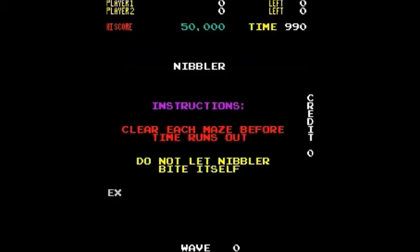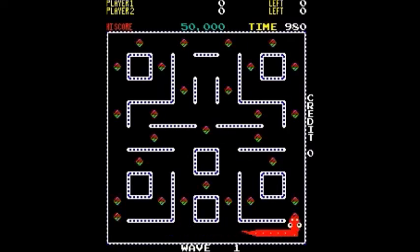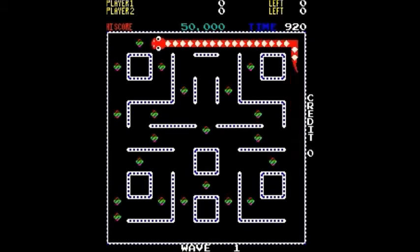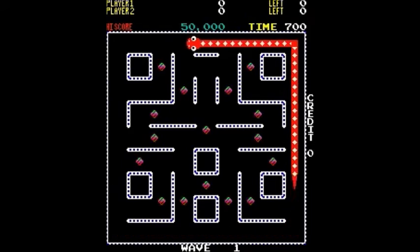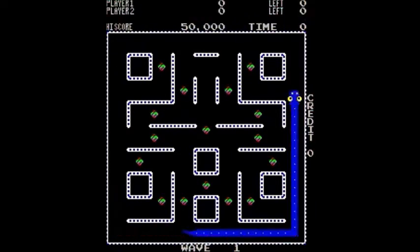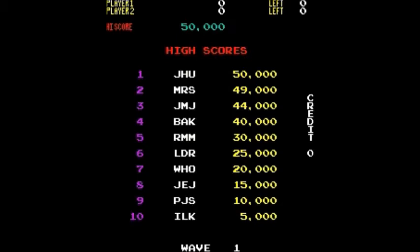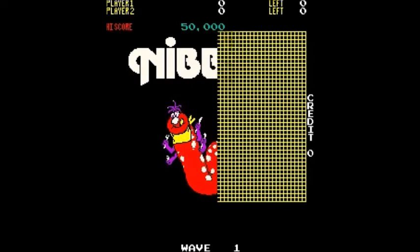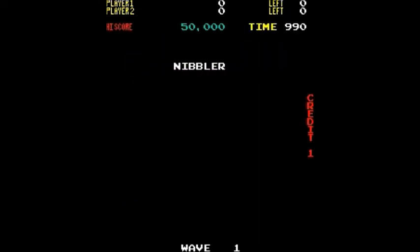This is a semi-classic among hardcore arcade gamers of the 80s. It's a skill game — you are a segmented creature, like a centipede or caterpillar, and your goal is to eat all the dots on the screen. As you eat, your body grows and you get a really long tail. There are no enemies in the game; the way to die is to run into your own tail or to run out of time.